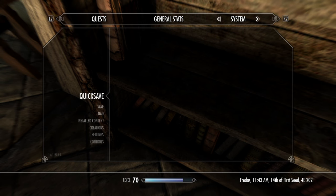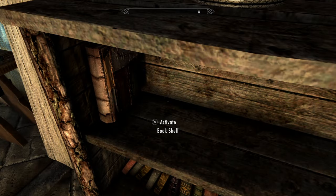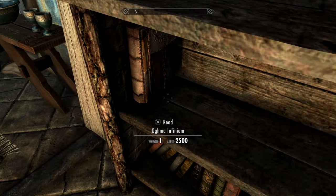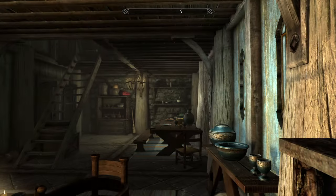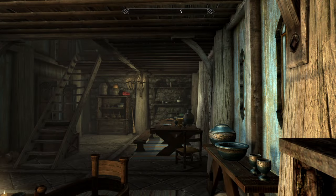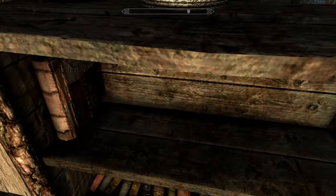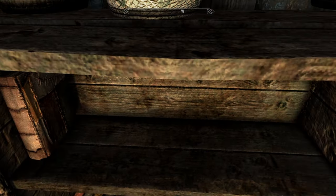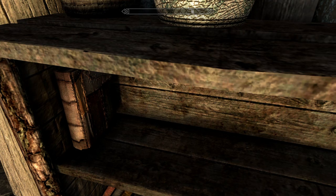I've done this twice now and got it to work, but I'm trying something different. You'll notice that the bookshelf is empty — I watched a couple other videos and one person said it works best with the bookshelf being empty. What you want to do is have a bookshelf and empty it out. This is Breezehome in Whiterun, which you can get pretty early and it doesn't cost a lot to decorate. The Oghma Infinium is part of the quest Discerning the Transmundane.